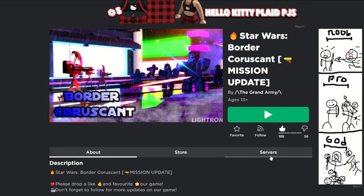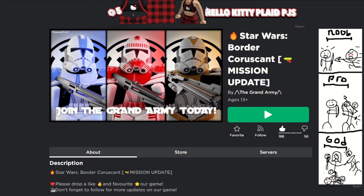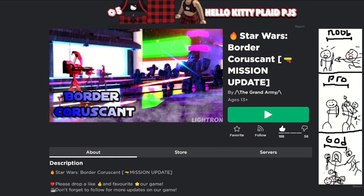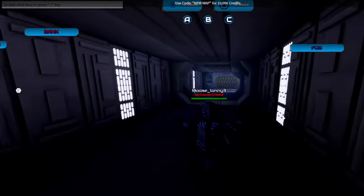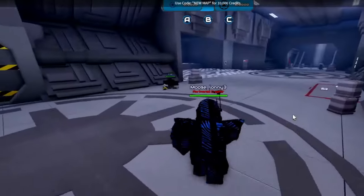Coruscant - this game just got a new update including new maps, new morphs, and a lot of new stuff, and today we're going to be checking it out. Crimson is in the game; Crimson is the owner, so we're going to be able to get some special permissions from him to access things I'm not usually able to access. Without further ado, let's hop right into the game. Okay, we're in the game. I have the music muted because of copyright reasons.